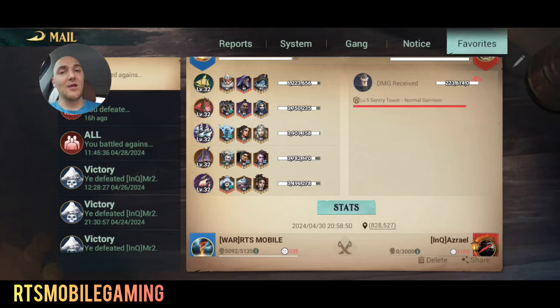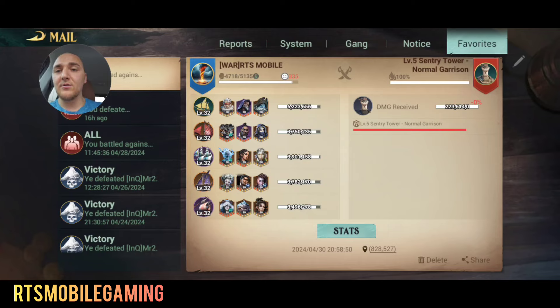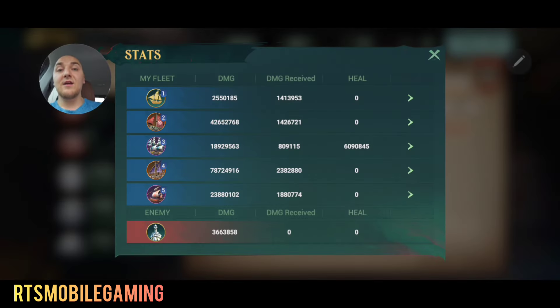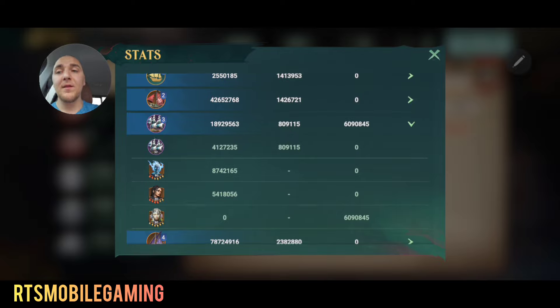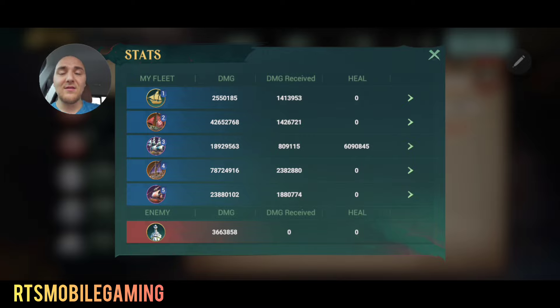Of course, in a short fight, cutthroat's going to be top damage because you'll get a couple crits and kill people. This longer report is going to be great for this discussion. The cutthroat damage output is actually pretty substantial — 42 million cutthroat damage compared to the strategic ship, which does have Cordelia on it. But the strategic ship did just under 19 million damage, artillery just under 24 million, and the burning ship just under 79 million damage compared to cutthroat at 42.65 million. So rounding up to 43 million, we are doing definitely more than half the damage of burning and more than the other two ships combined.